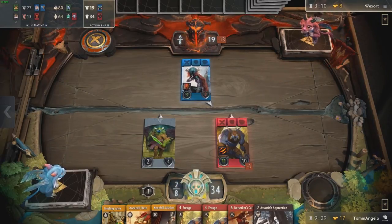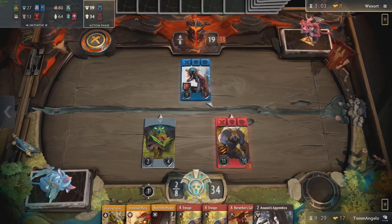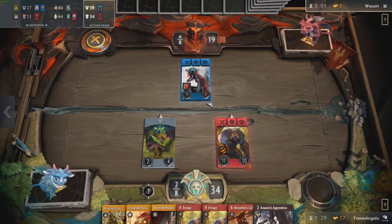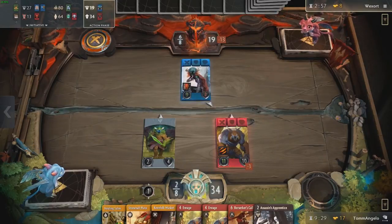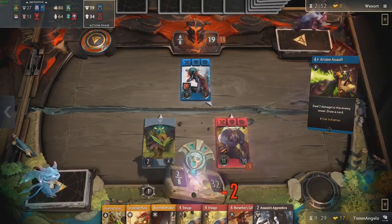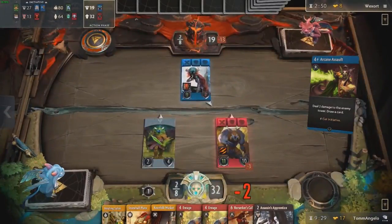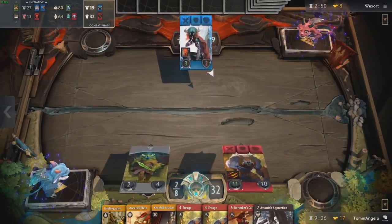Unfortunately I don't think Berserker's Call hits both enemy blue heroes because they're quite spread out. Your options are Berserker's Call into Keenfolk Musket to pick off something he has. He took it back — don't fall for the trap. Do not Keenfolk Musket — it's not worth it. Thank you.